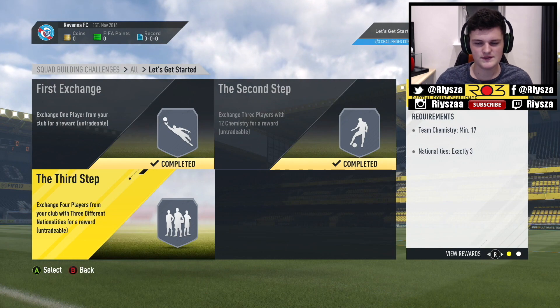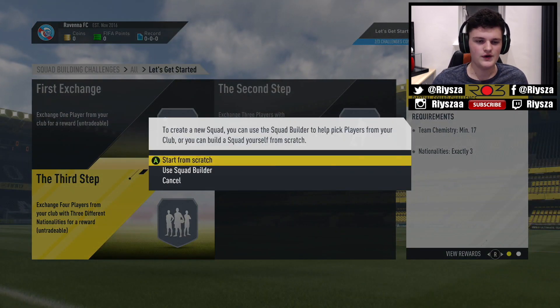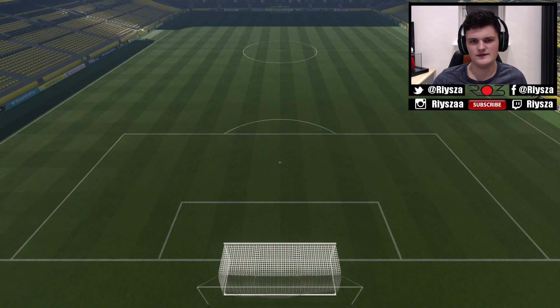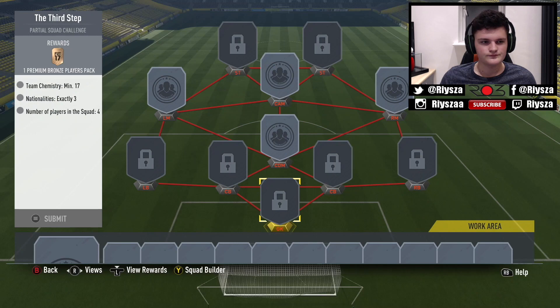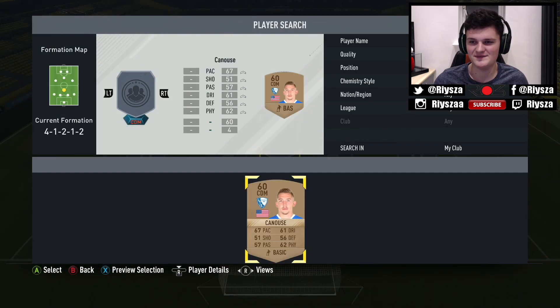I'm aiming at first to play a few games on single player, win one or two divisions, and then get enough cards to make a decent team, then go online. There's no point going online straight away - I'll just get battered. Also, I'm not the best FIFA player, so don't get annoyed if I lose a few games. I'm okay, but I'm definitely not the best.